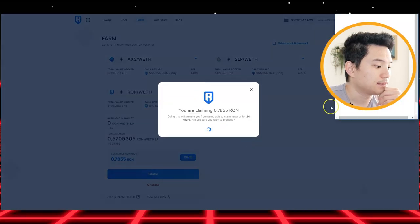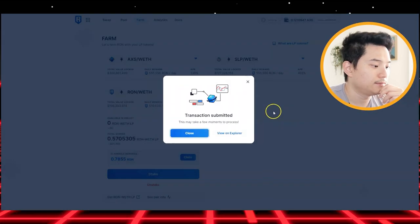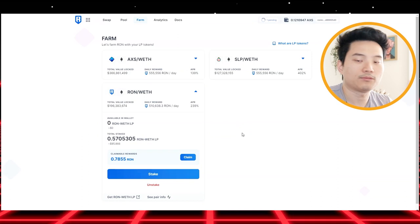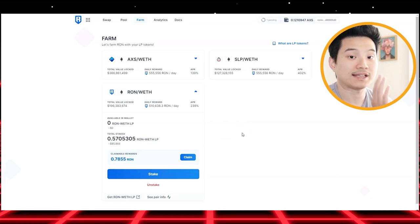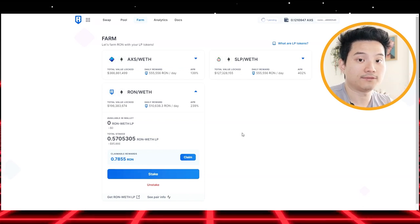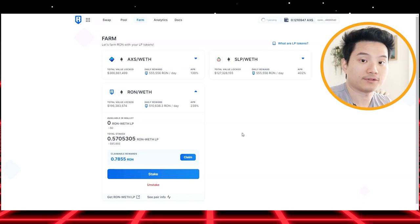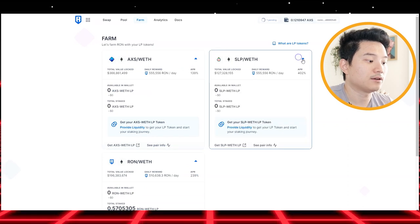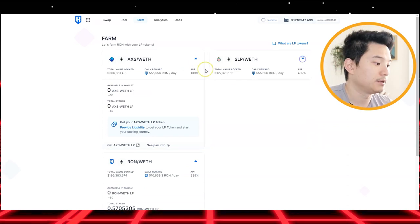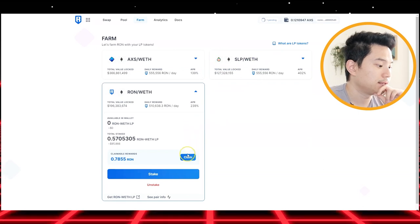So what you do right now — just like me — you just need to claim it, claim Ronin every 24 hours, then confirm and voila. Basically what happens with Ronin is that every time you have a transaction involving gas — like swapping Ronin to ETH — you will get the gas fees, and those gas fees transfer here. The same applies to AXS and SLP in smaller portions, but I'm only staking Ronin right now.